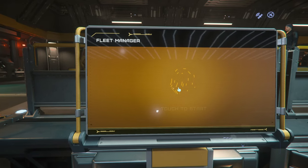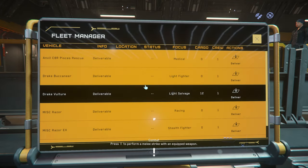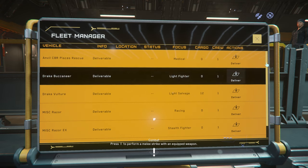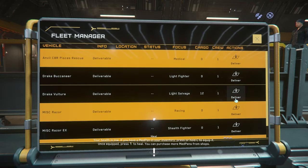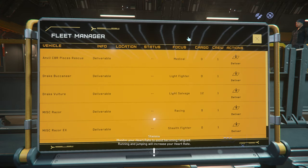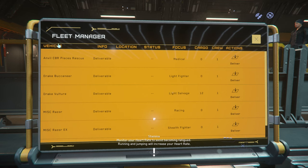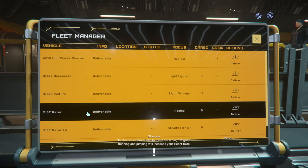Let's see what vehicles we have. In March, we had the Freelancer Max. It's starting now so that the very first time you go to a vehicle select screen, you get your vehicles delivered to you — hence the deliver. I've got my Pisces, my Buccaneer, my Vulture, my Razor... no, I don't have a Razor.